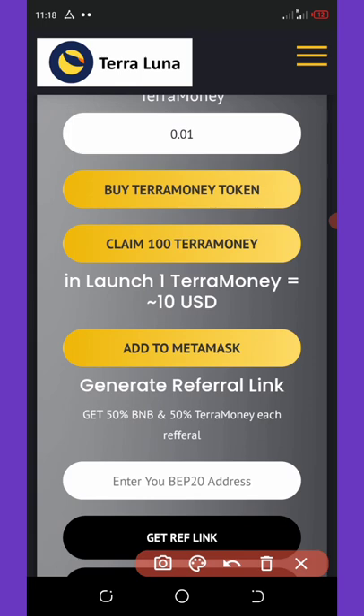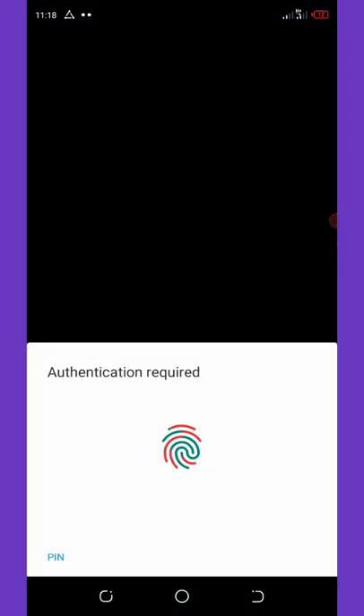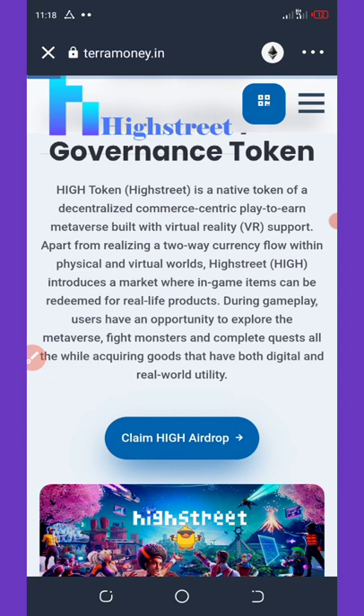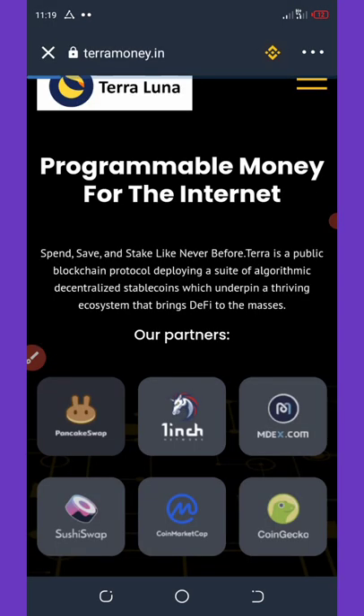First of all, click on Claim Terra Money — you can see Claim 100 Terra coins, then scroll down. You need to copy this link from the browser and then go to your Trust Wallet. Open Trust Wallet, go to the DApp section, paste the link in there, and hit enter. Let's wait for it to load up. Now it has loaded — you're going to change the network to Smart Chain.